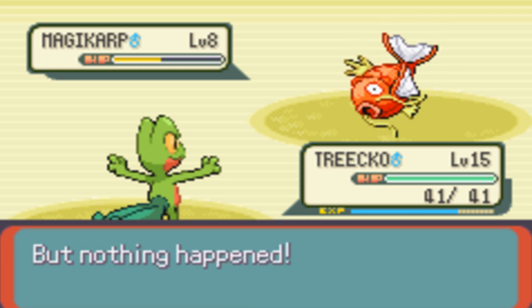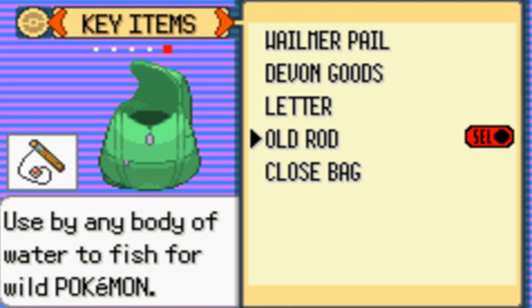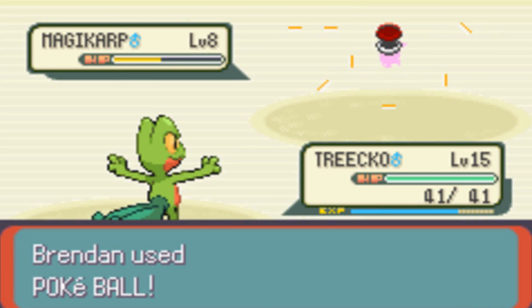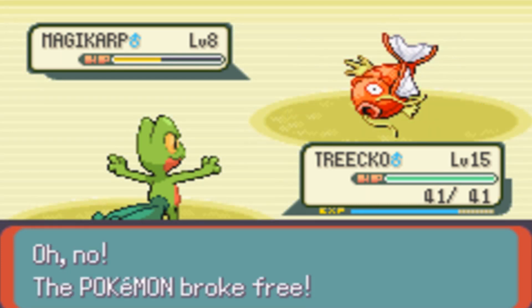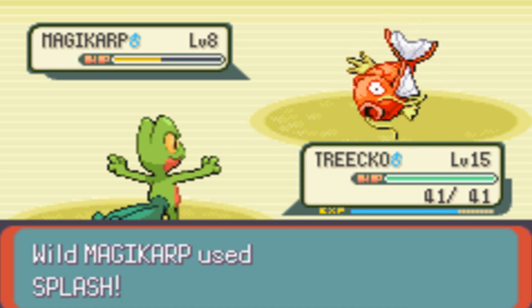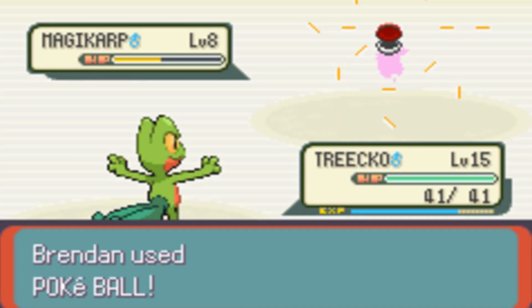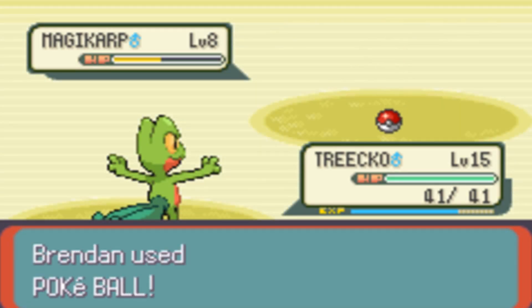Even though it's Gen 3 and Gyarados is still as popular as he is, let's go catch him. Yeah, let's throw a Pokeball at him. I'm pretty sure it will have some use. A Magikarp broke free out of a Pokeball — yeah, I think I screwed up somewhere. Let's try again. Pokeball, catch that Magikarp! And the Magikarp is ours.